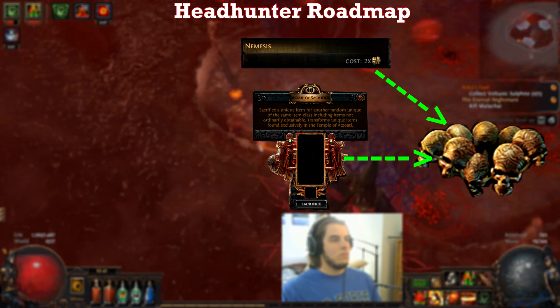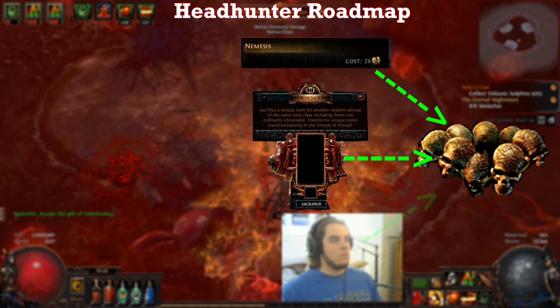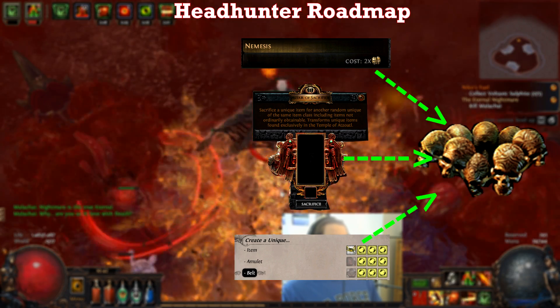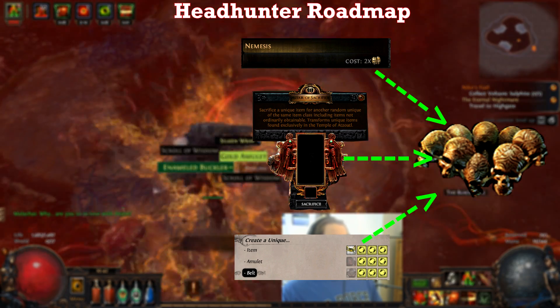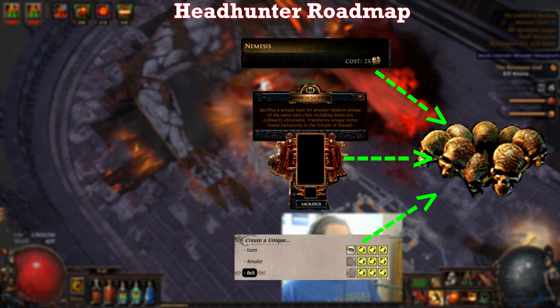That increases the likelihood of it being a headhunter. The third and final way is to use the Bestiary Random Unique Belt craft, and to do this I'll have to farm maps and hopefully get enough beasts for that specific recipe to use it enough to get the headhunter. Again, this is very unlikely.